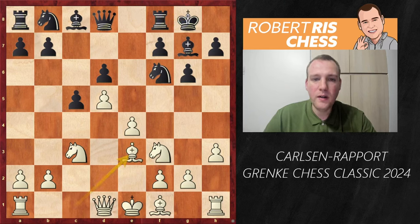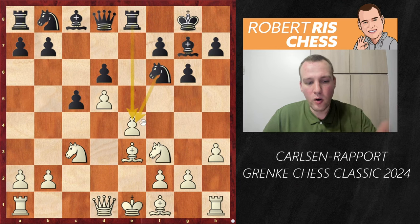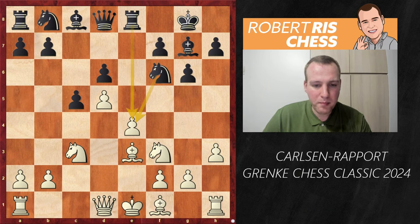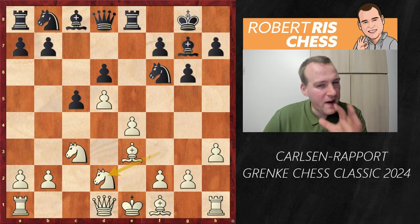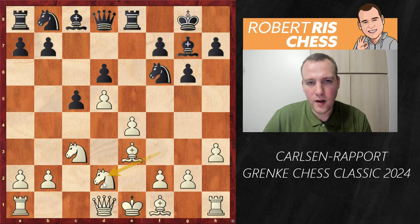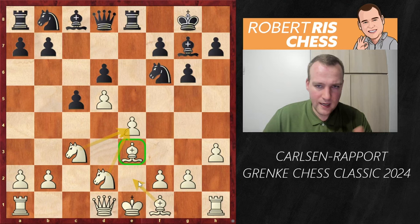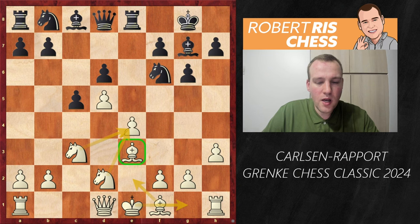However, the latest trend is to play Be3 first — a very interesting move. The difference is that after Re8, black attacks the pawn on e4, and rather than defending with Bd3, white plays Nd2. This is a very typical maneuver in Benoni/King's Indian type structures. With the bishop already on e3, white is nicely protecting its center, ready to castle kingside, and is somewhat better thanks to more space.